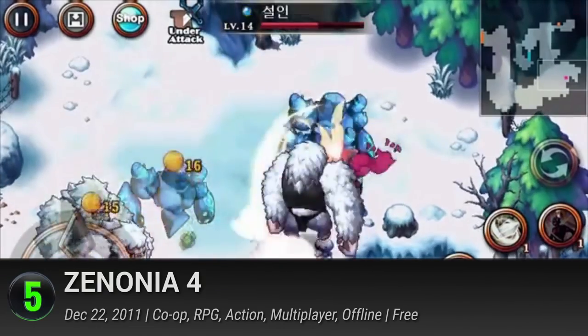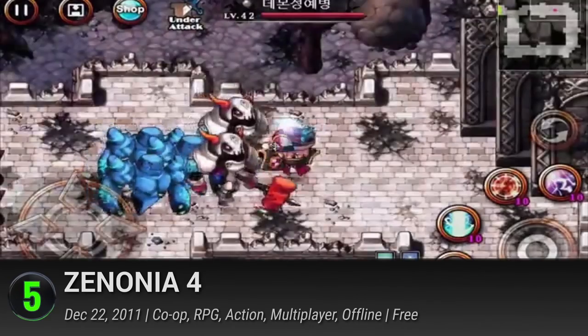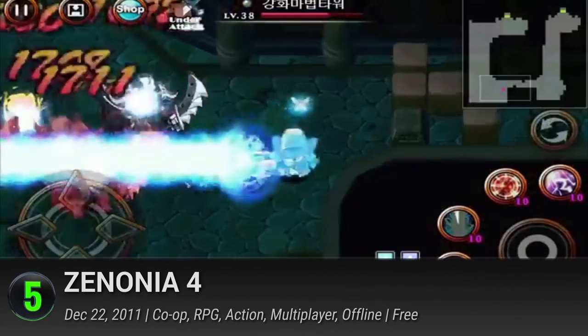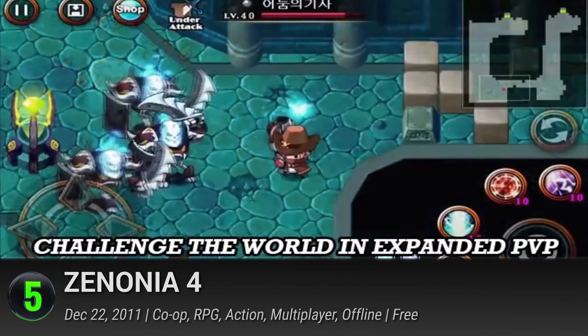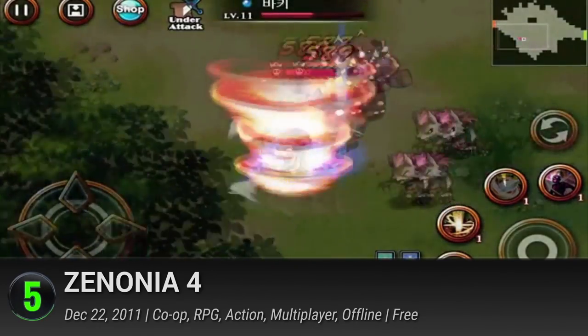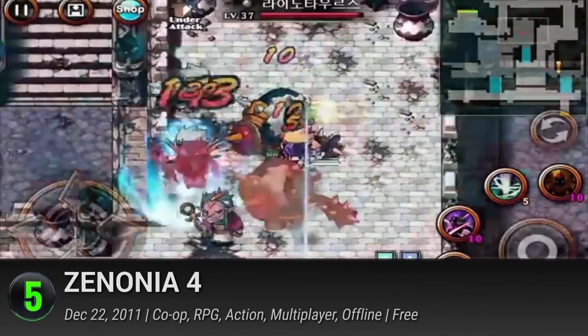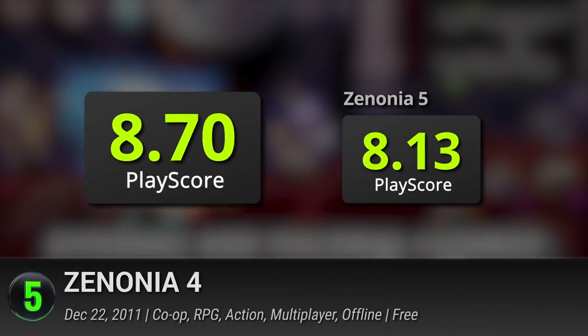5. Xenonia 4. This HD RPG by GameEvil puts you in an ancient world threatened by evil. The heroes must assemble once again to change the course of the world's destiny. You and a friend can partake in the adventure together in two-on-two arena battles, or if you're a solo fighter who wants to hire another player as a mercenary, that's an option too. This game has a PlayScore of 8.7.